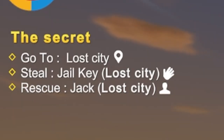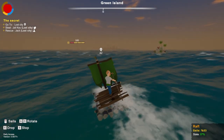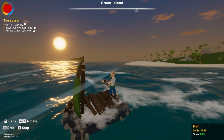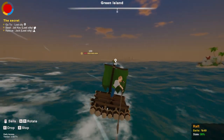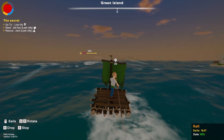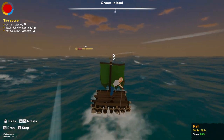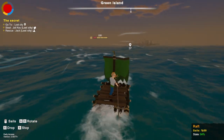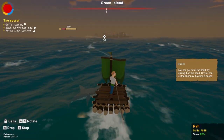We need to go rescue Jack in the lost city and I need to steal a jail key — not sure if it's in that order. We are officially sailing on a rinky-dink raft. Also the raft has a state to it — does the raft slowly break apart? I hope that's not the way the main ships work, because that could be a little bit on the annoying side.